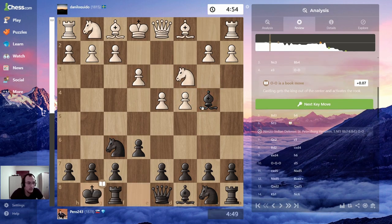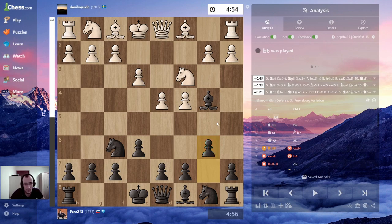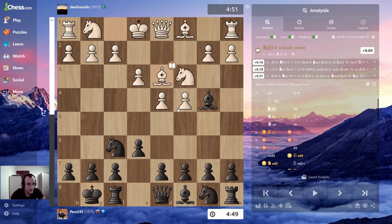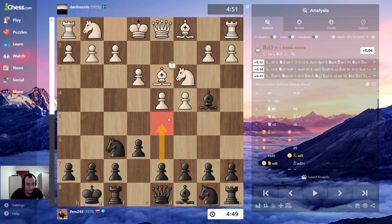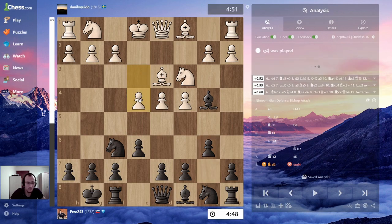This is the Nimzo-Indian. Okay — castles, there are a lot of moves: d4, d5, c5, even b6 is probably a move. I go castles, bishop d3, queen c2, bishop d3. I go b6 — yeah, d5 apparently was much better, because I allowed e4.